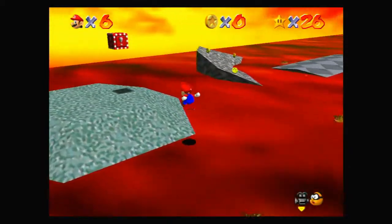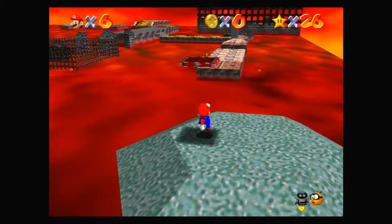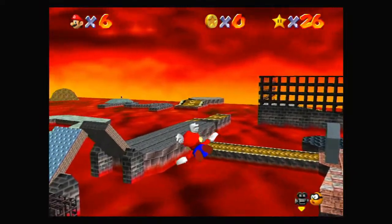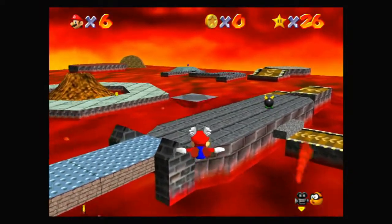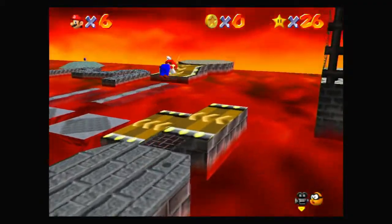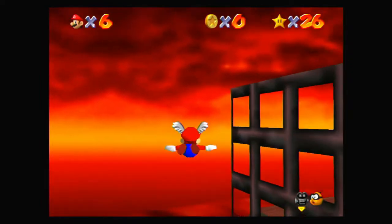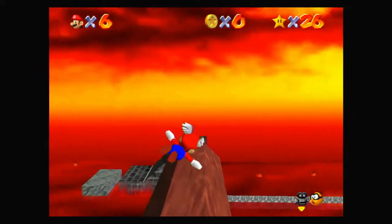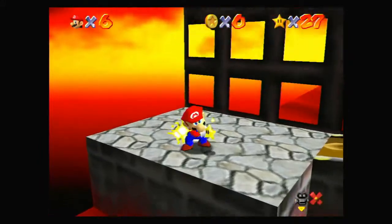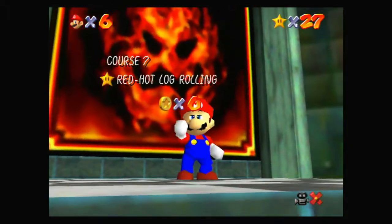Lethal Lava Land! Let's get started with a hot rolling log thing — I know what I'm talking about. Let's get a good flight path ready. Going over here. I'm just going to quickly do that. We could either dive into the lava and use that to bounce ourselves out to get to that log, or we can just fly straight to the star. Just in case that log has ever annoyed you, that's probably the way you want to do it.